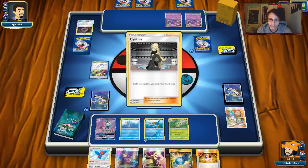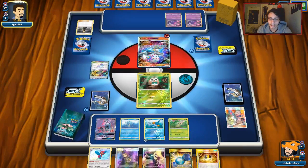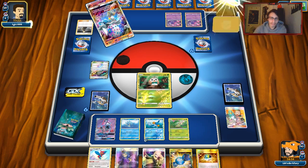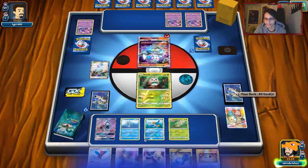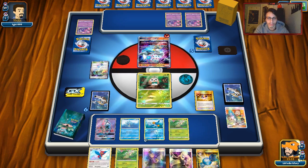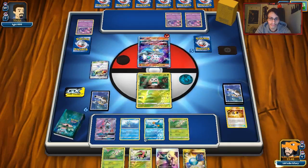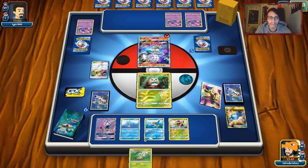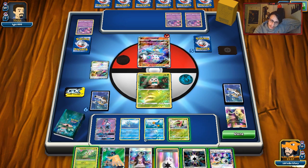He got rid of Poipole — could have been worse. We do Chikorita, Ultra Ball away Porygon and Ace Roller. We'll keep the Chikorita because Meganium is always a target for Blacephalon decks given how easy it is for Meganium to get KO'd by Fire-type Pokémon. We use Cynthia and... okay, we kind of got screwed over. This hand isn't great.